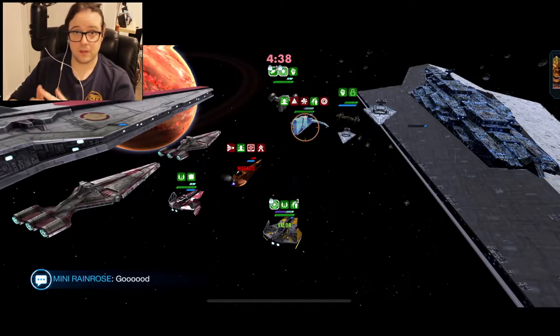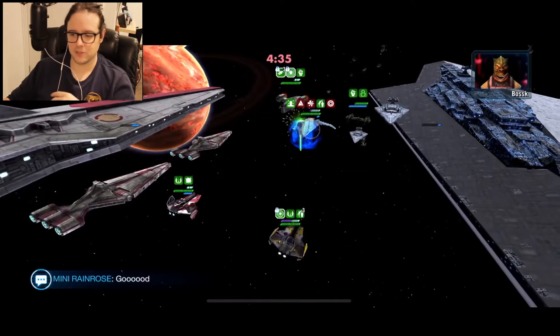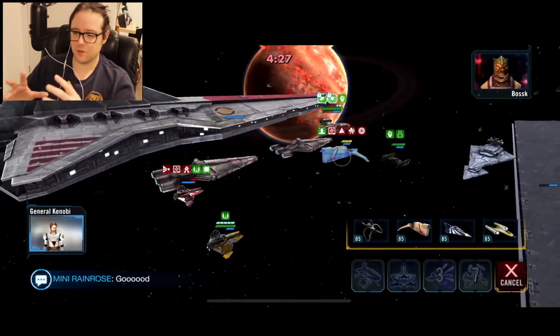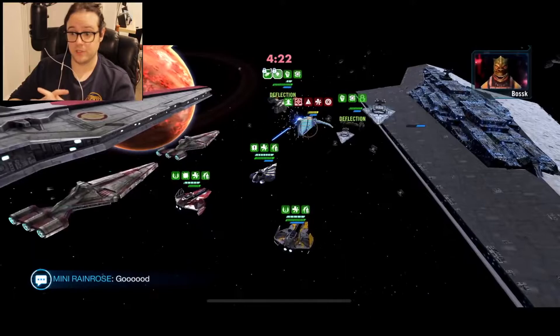If you get this far, I'd say you're going to win — you should be pretty confident in your ability to win here. It's pretty simple from here forward. I got really good RNG where they've attacked Sun Fac twice in a row, and it just feeds Anakin's turn meter, which has been a real help in this situation. Anakin's going to take another shot. So this is where I'm calling in Plo Koon to heal up Ahsoka and give us some more turn meter to really push this guy out.